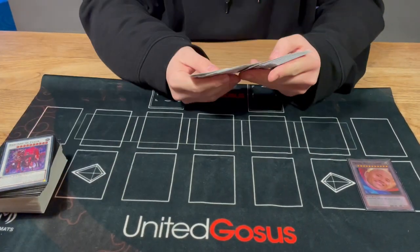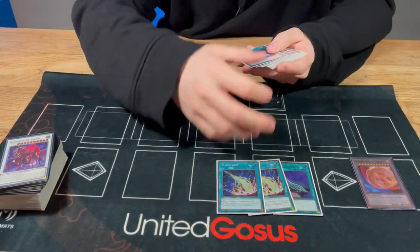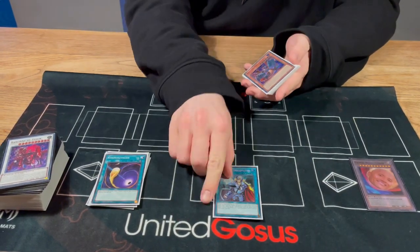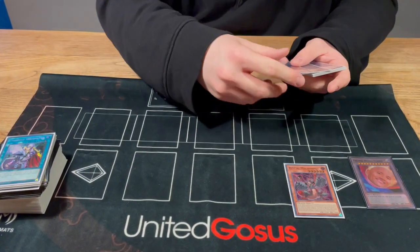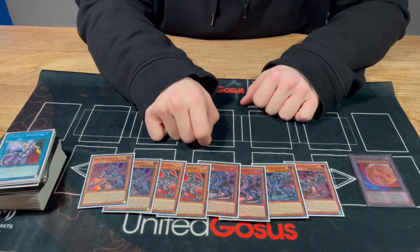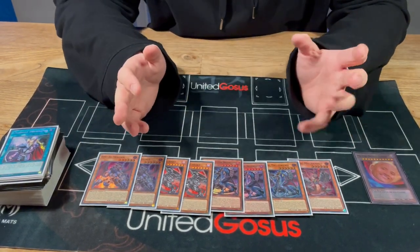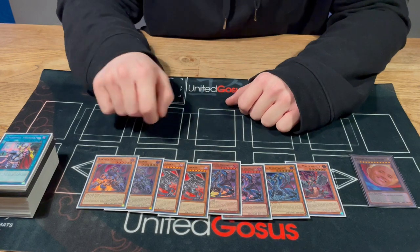For my side deck, starting with the standard stuff: I played 1 Duster, 2 Lightning Storm and 3 Cosmic. I was scared of Stun and you side these in versus Stun. I would play all the best techs if I have the space to side all in — I would play all of them — but that's the maximum you can side in.